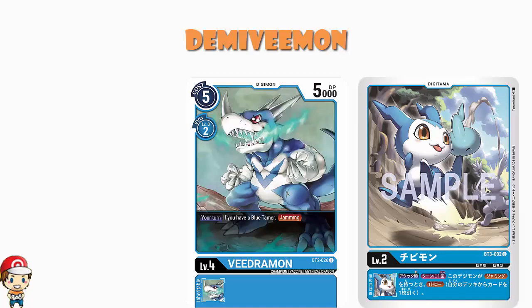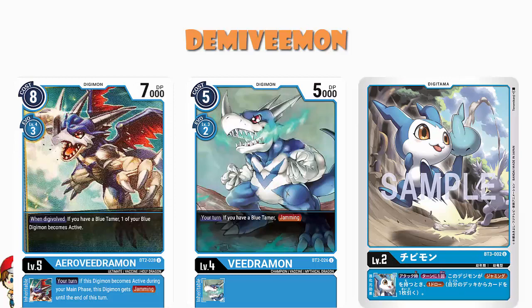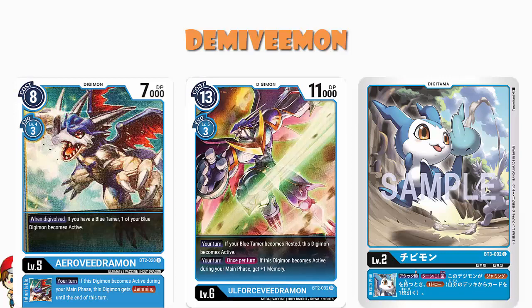Fridgimon was actually the only option in New Evolution, but we got a couple in Ultimate Power. We got Vegiemon that gives you jamming if you've got a blue Tamer — again 5,000 power is low, but we don't really care because the fact that we've got jamming takes away from the low power. And then we've got Aero Vegiemon, whereby if you became active during your main phase, you gain jamming — so you make yourself active, then you've got jamming, then you attack, and you get to draw that card as well. It is important to note this is limited to once during your turn.